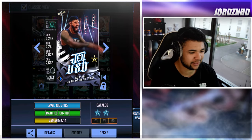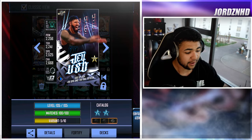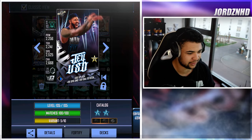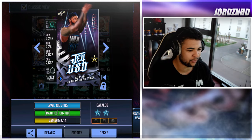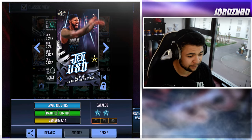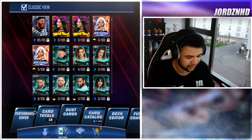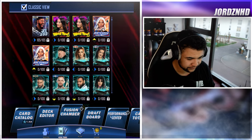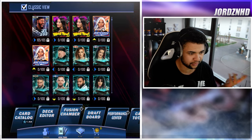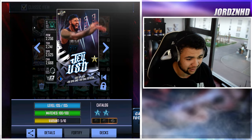Welcome back. As you guys can see, these are my Jey Uso Battle Pass card stats, completely maxed out — I still need to play for the variant but I'll get that sorted. He's got 2,256 power, 2,241 toughness, 2,525 speed, and 2,668 charisma. I didn't play PvP last week so I haven't got any momentum slots to show you, but I'll have some for next week because I played PvP this week. Let me know in the comments what you guys think of the card.